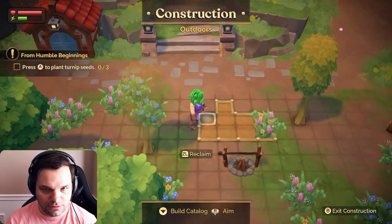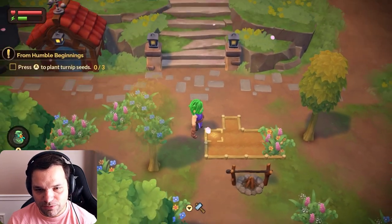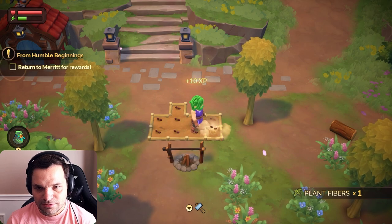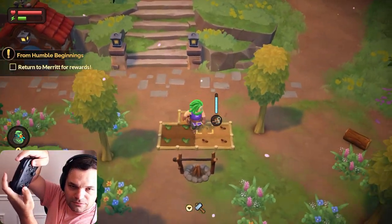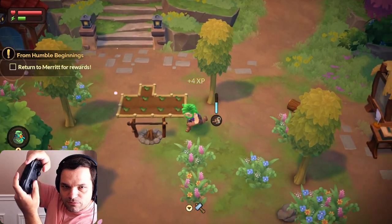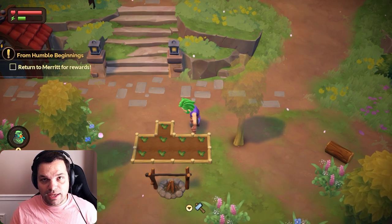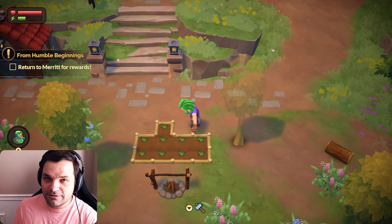We're over the ten minutes — let me just plant these turnip seeds. I guess you just press A on it and it automatically equips the seeds. Get my little turnips in, plant my seeds, and then it automatically equips the water. I'm just pressing A and watering the plots. And there we go — I've watered my turnips, and I guess that's a good place to end it. The first ten-ish minutes of Fae Farm. I like it so far, I can't wait to try it more, and I'm going to actually do a full playthrough and get through the story so I can do an educated review later. Until next time — keep on questing.